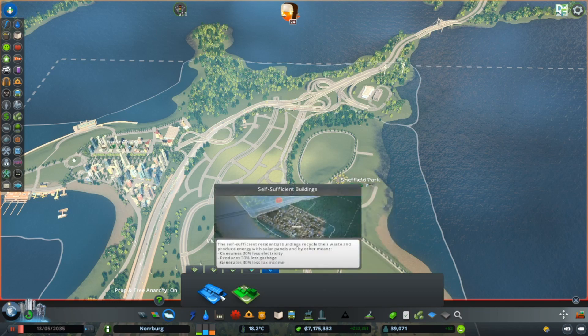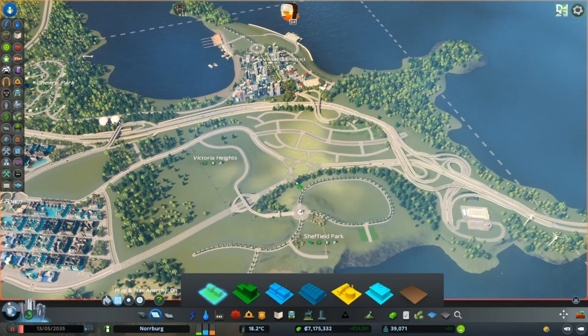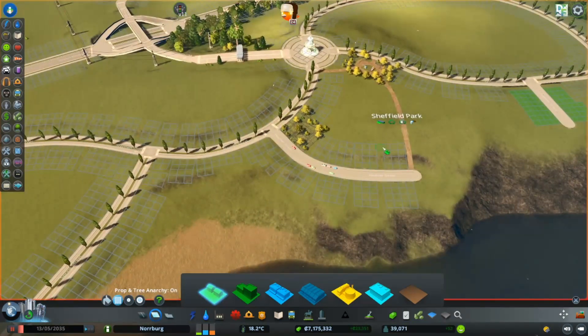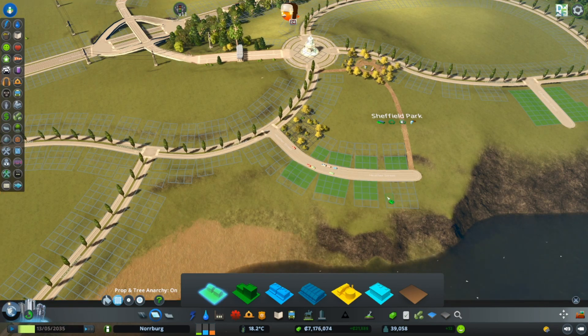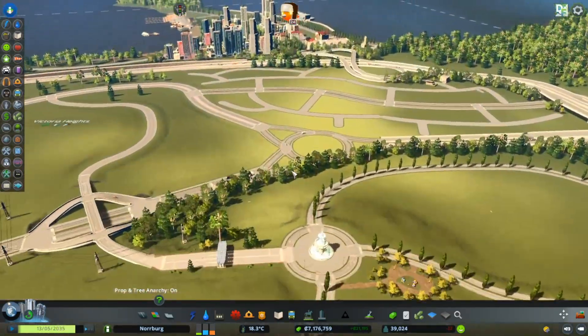We can use from the Korean City DLC pack - the self-sufficient buildings. I think that looks really nice. We could maybe have one placed here and a larger one in here, and we can get some of these buildings so you can see them.